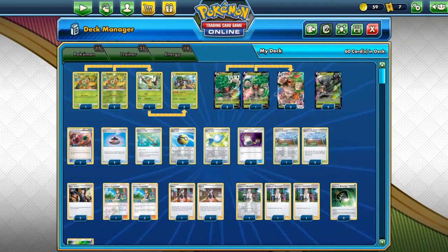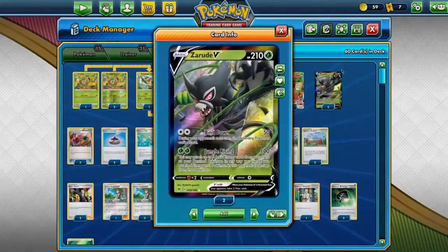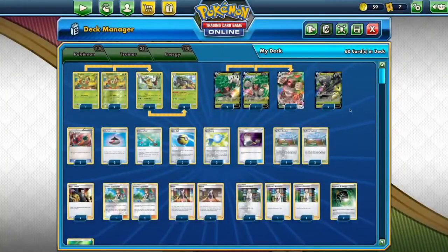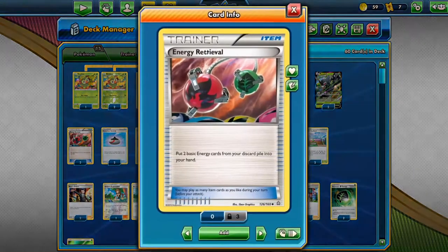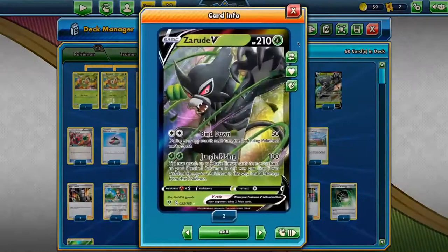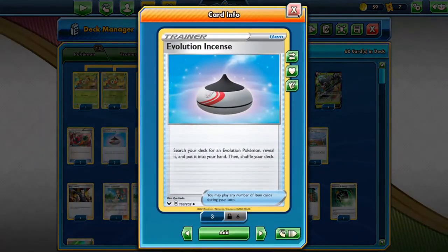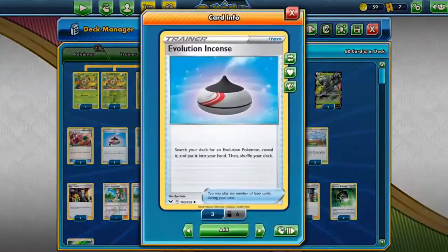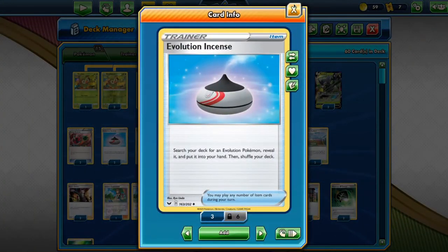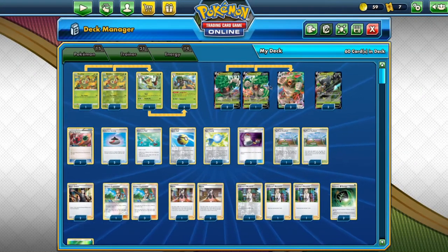We run 15 Pokémon in total. We have 2 Energy Retrieval, which is necessary for Zarude to work if we don't have any energies left in the deck or in our hand — we need at least 1. And 2 Evolution Incense — only 2 because we already have Turffield Stadium. That's why it's here: for Rillaboom, Thwackey, and Rillaboom VMAX.